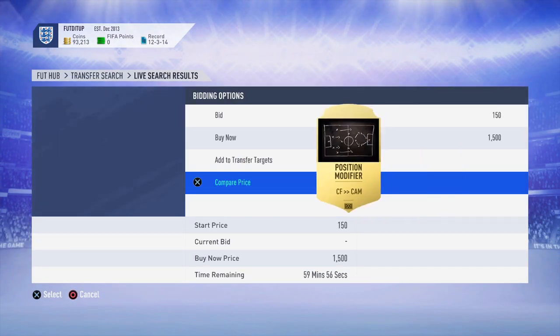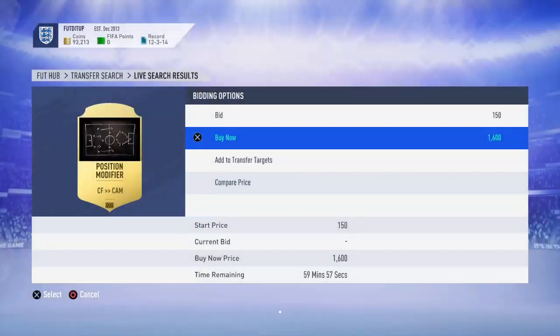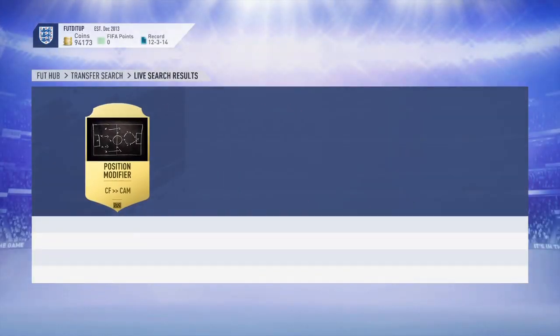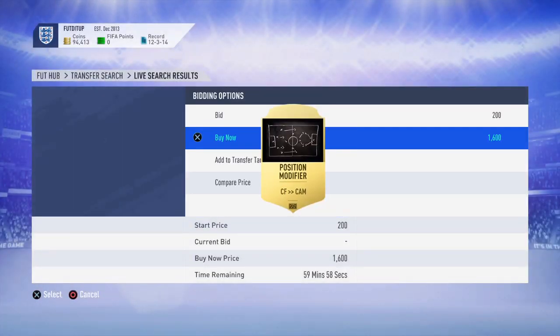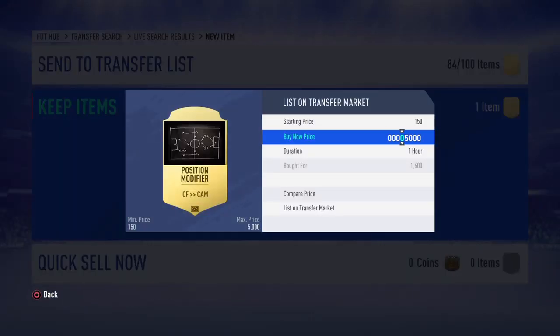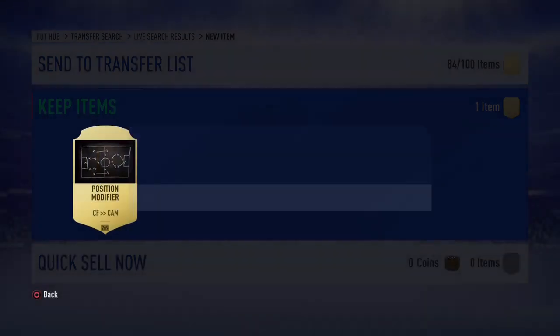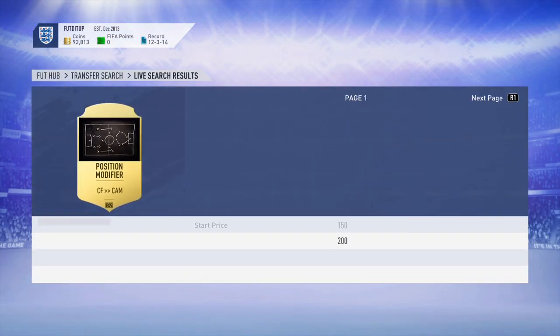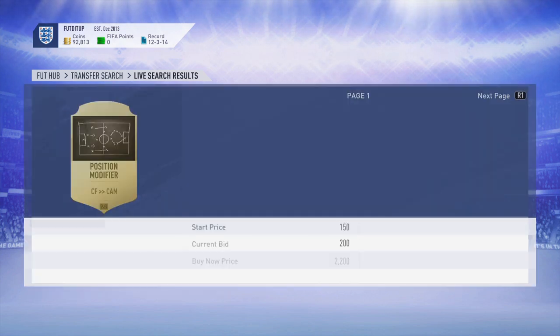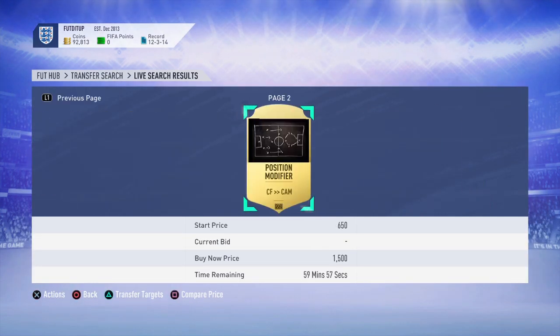We're going to bid on all of these. We are going to pick up one then move on to our next step. We pick one up for 1600, and I want to try and sell for 1800. This isn't going to be massive amounts of coin, but when you're starting off with a few thousand, that will get you 300 coins. When those packs pop up worth 600-700, people just discard these for next to nothing - we can pick them up.